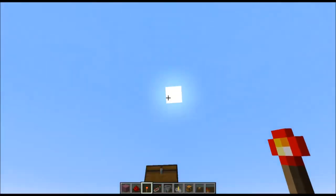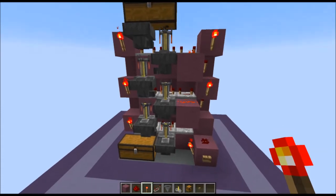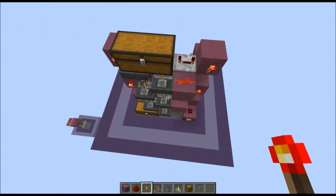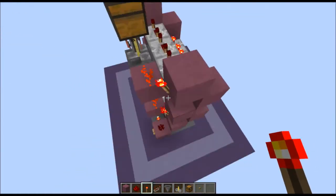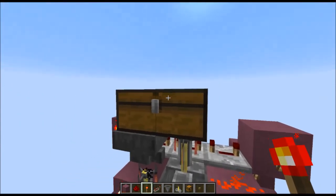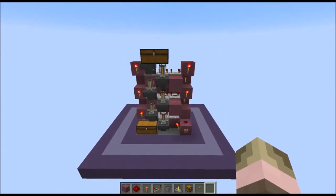Of course, you can make this however tall you want, but that would kind of defeat the purpose because, from what I know, five is the most ingredients you can have. There might be a few potions that use six ingredients, so if you do need six, you can just add one more layer. As you've seen how we did the 4-ingredient brewer, it would be the same for six because it follows the even-number pattern. And that's about it — thanks for watching, see you all next time.